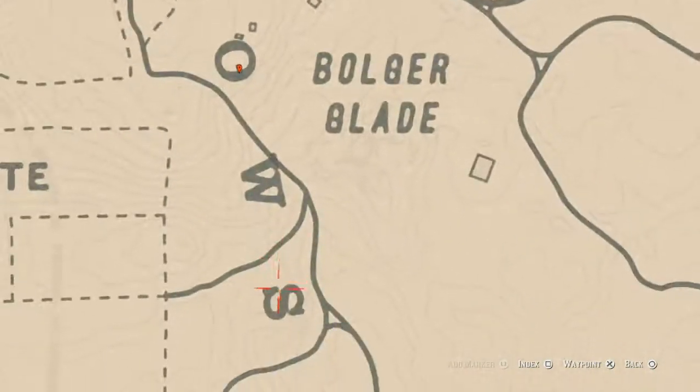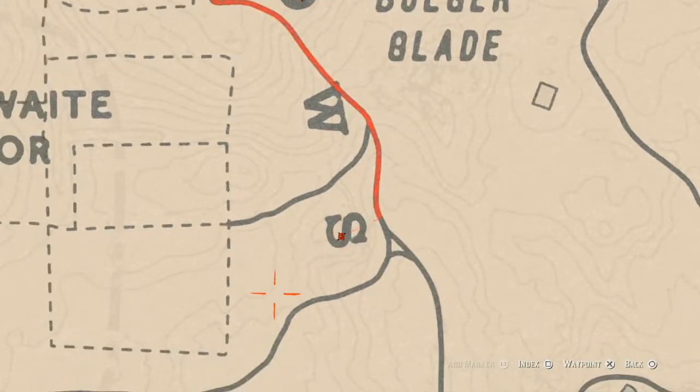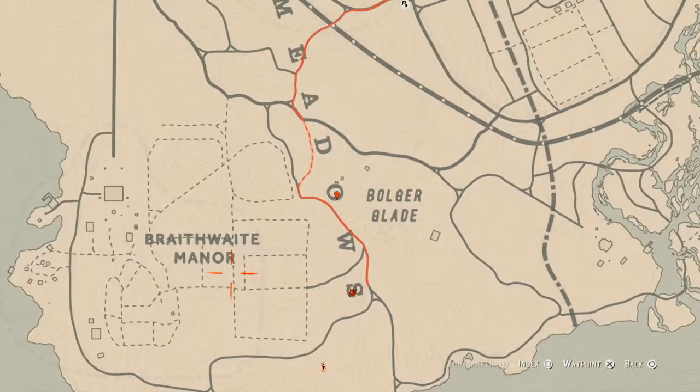Right in the S of Metals, right about here, there is another arrowhead. Come over here with your metal detector and that's what you will get — another random arrowhead.